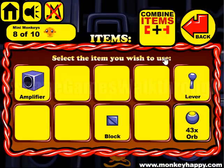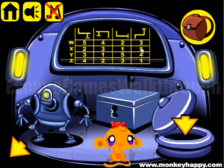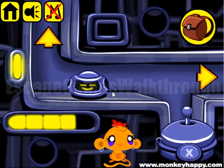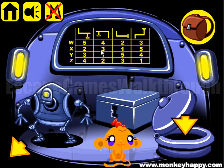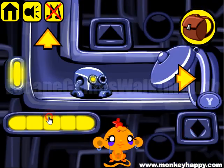Let's open the door with the letter X. For this room we have 5, then 2. For this room, we have to use 2, then 3, and then 1. 2, 3, and 1 here.